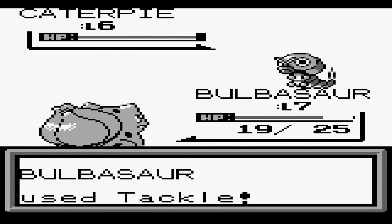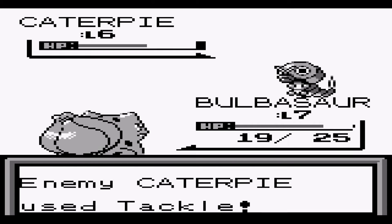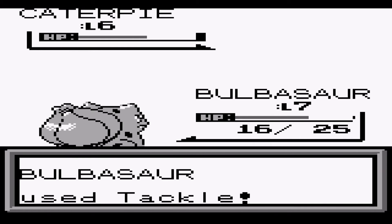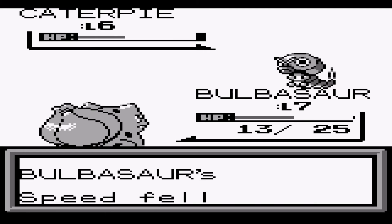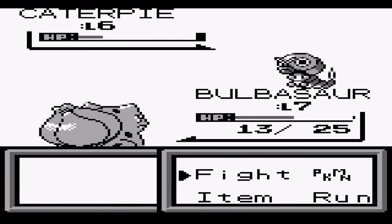There's a Caterpie — I'll let Bulbasaur take this down and switch to Geodude because it's a bug catcher. Why are a youngster, a lass, and a bug catcher in a cave? Maybe they're all just starting off on their own adventure. Look what Pokémon Go has done to geeks all over the world — take a drink.